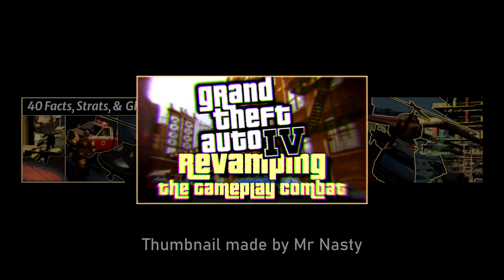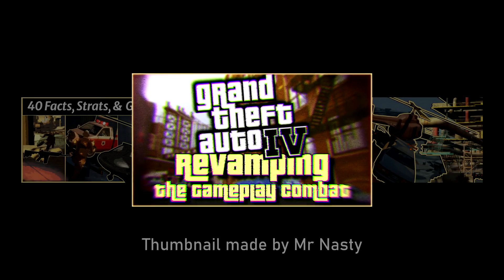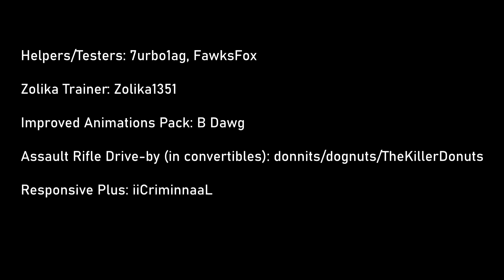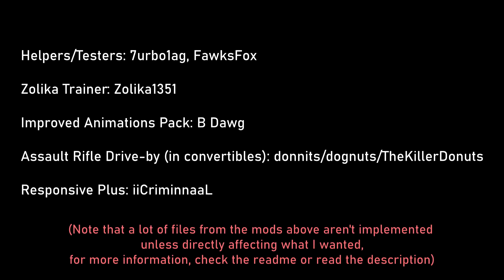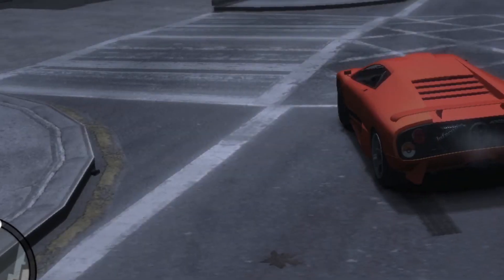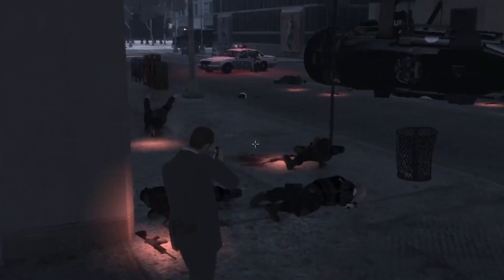As my third and final addition to this trilogy of my 1000 sub special, here is a mod pack I've been working on for some time. This mod pack revamps the combat of GTA 4. With the help and testing from my friends TurboLag and FoxFox, along with the other creators of the mods featured here, this pack gathers a bunch of very well-made mods together, as well as my own custom weapon info file to expand and enhance the combat of the game. From having grenade throwers while drive-by being slightly further, to the AK-47 having armor penetration, this pack does a ton of stuff that in my opinion makes the combat work perfectly.